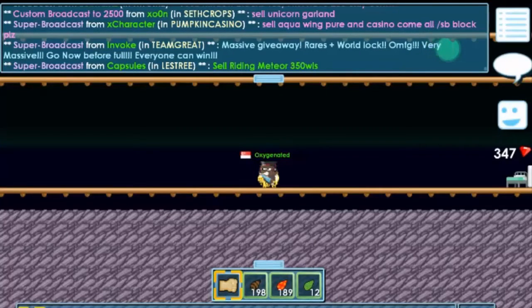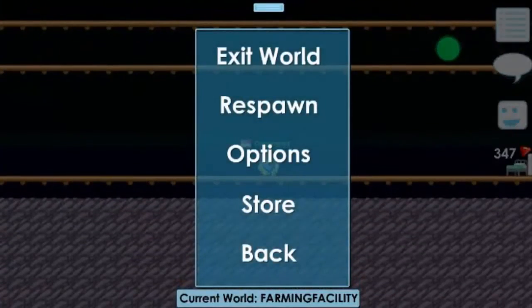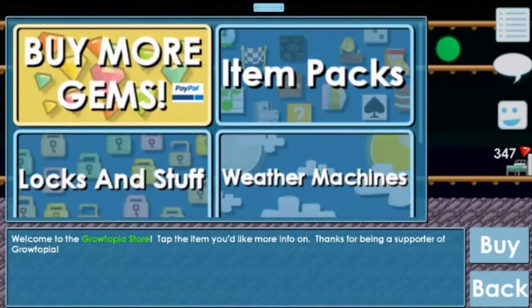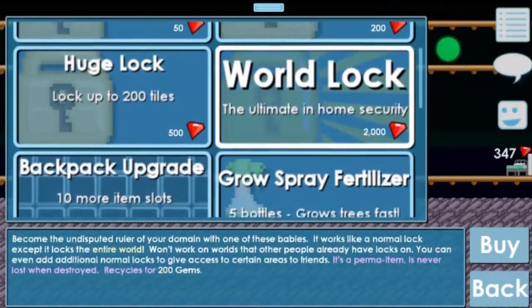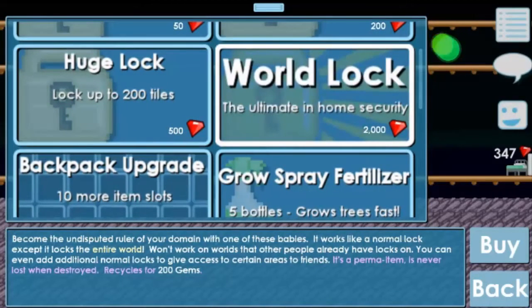I'll be teaching you guys how to get wall locks and there are actually 3 — wait, 4 ways to get them, but I'm telling you the recommended ones. One of them is to buy gems and use those gems to buy a wall lock, which costs 2,000 gems.